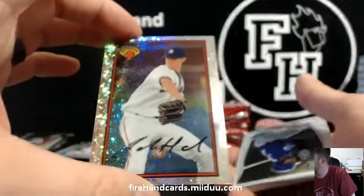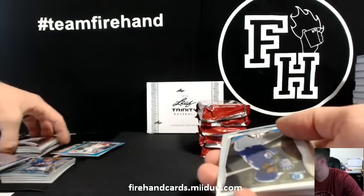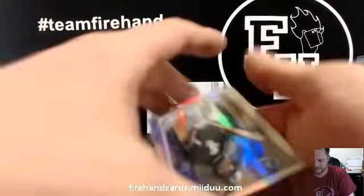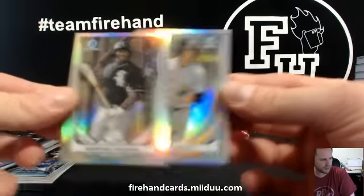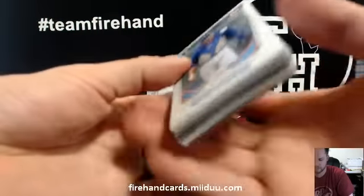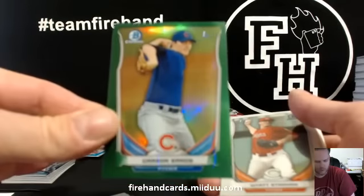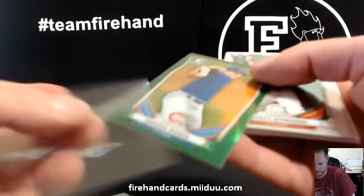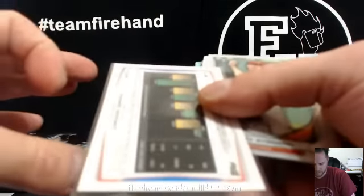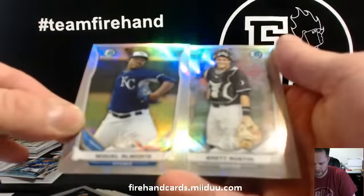Josh Hader Astro Sparkle. Hawkins and Soltis — White Sox and Marlins. Carson Sands Green Refractor for the Cubs, Harbringer, numbered to 150. Almonte and Austin — Royals and White Sox.